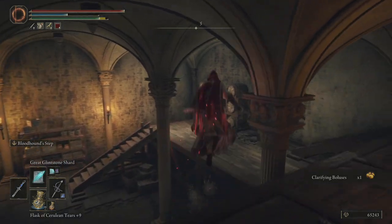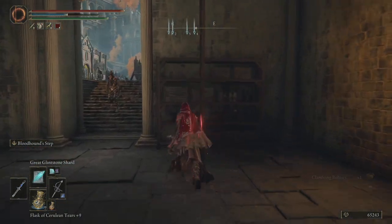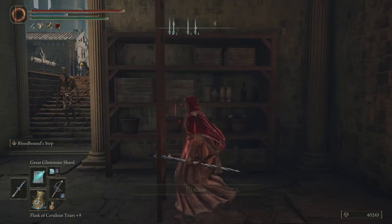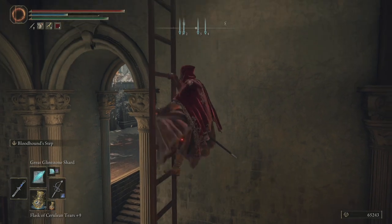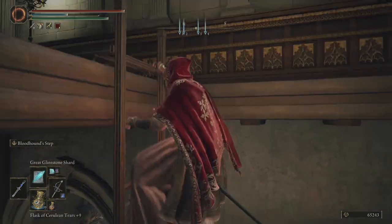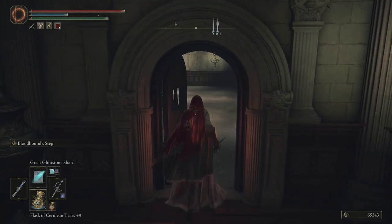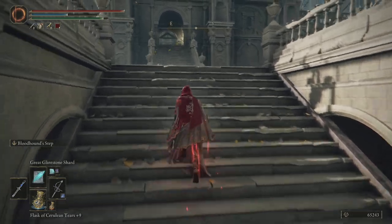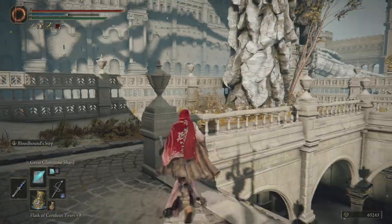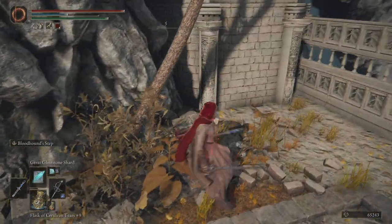Clarifying boluses. And then this ladder is going to give us a shortcut back to the grace that we start from, which is the main reason for doing this before facing the Ulcerated Tree Spirit, which we are going to face. I don't think I did it in my original walkthrough. So that's the grace. Also, I was looking around and in the corner there was a Smithing Stone 6 that I didn't pick up while we were recording, so just make sure you grab that.